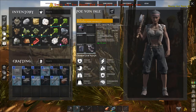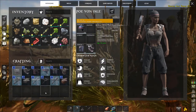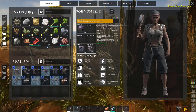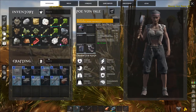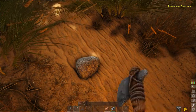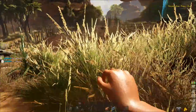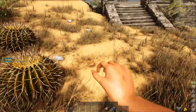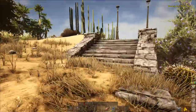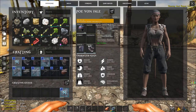You can see the torch is on my back so I can still use my tools freely. In your inventory, all fruits, vegetables, berries, and meat have a colorful vitamin bar on the right side. The blue is fish, the orange is berries, the red or pink is meat, and the green is green vegetables. You need a balanced diet.